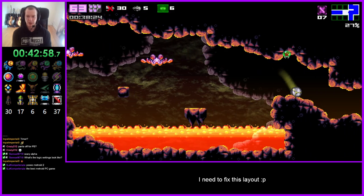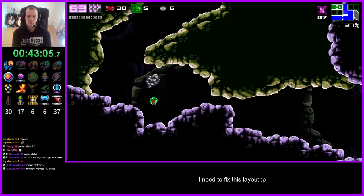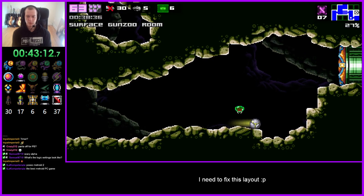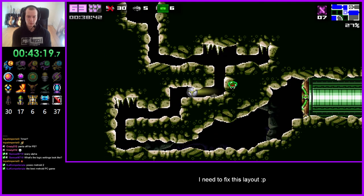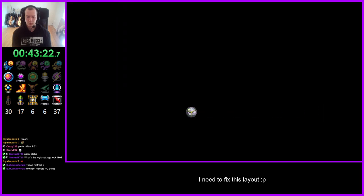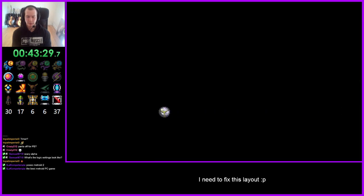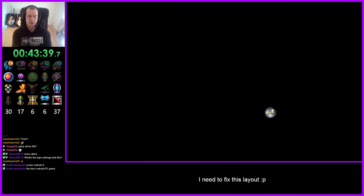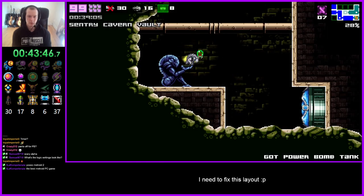Nice relaxing dip in the lava. I don't want to do mines yet — I think we'll do that after Brooding Grounds 3. We're also going to take a look at what this is, because this door could just be open.